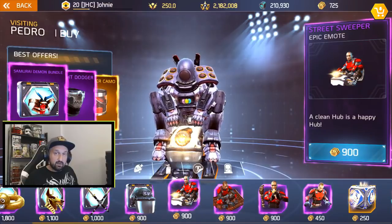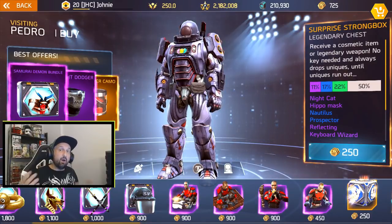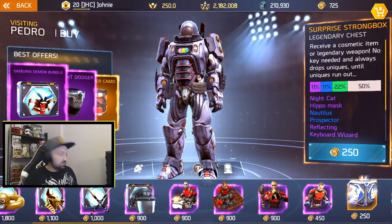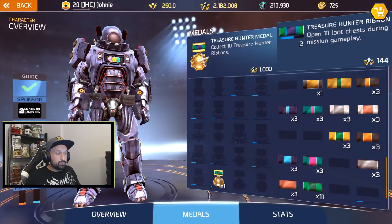We also got new emotes at Pedro's right now for 900 each. The surprise strongboxes had a rotation too - we got the Night Cat, which is the old cat head cosmetic that was in the game when it released four months ago. It's now in the strongboxes, so it's your chance to get it. And one more thing - we got a bunch of new ribbons and medals.